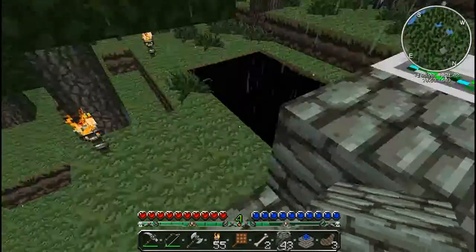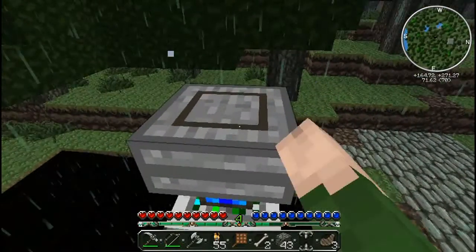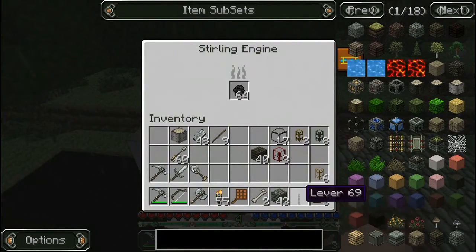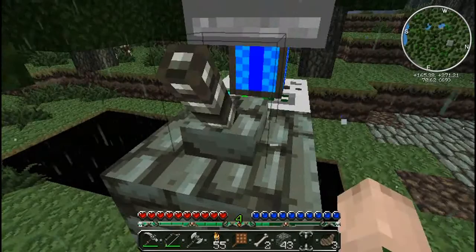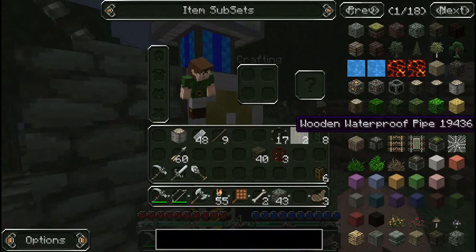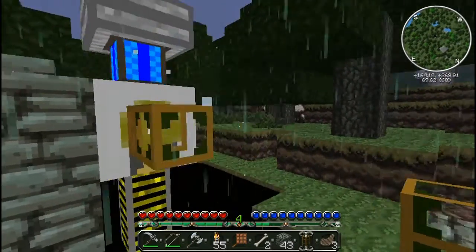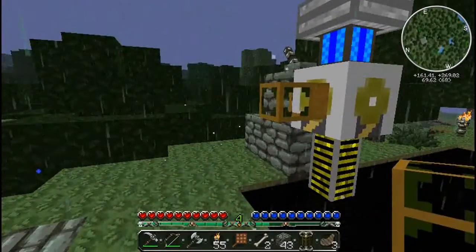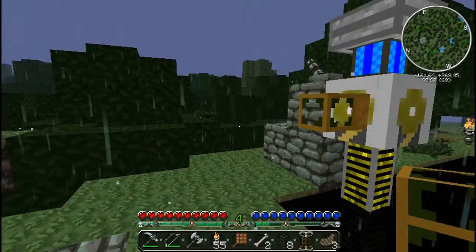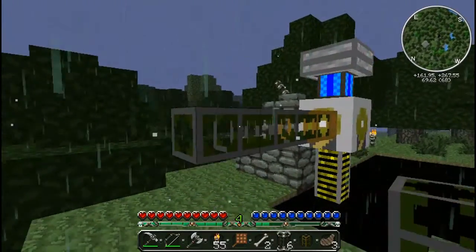I need to get myself up there first. Let me put this engine there like that, and feed it some coal. This is not gonna be working yet because I haven't put a lever yet — which I will put right here. I'm not gonna turn it on yet because there's no point. But I am going to use this wooden waterproof pipe in here — this is like an exit terminal. And now I'm gonna use this stone waterproof pipe and put it out, like this.